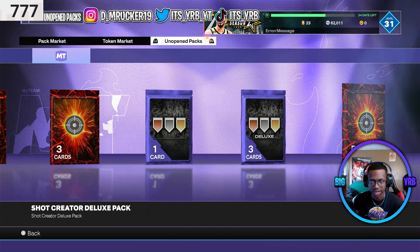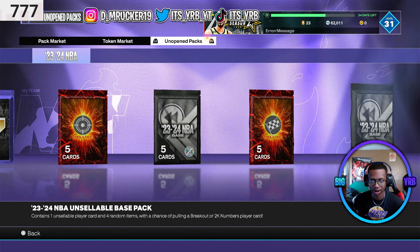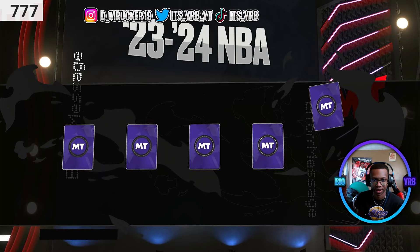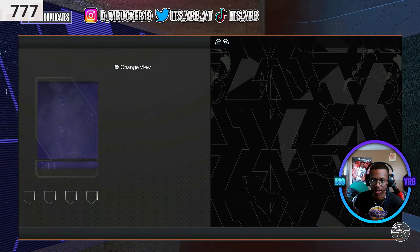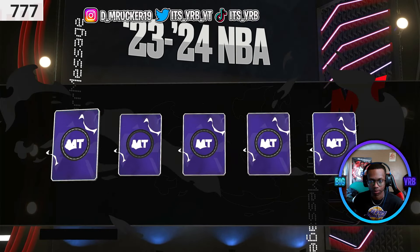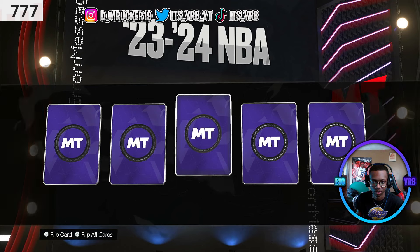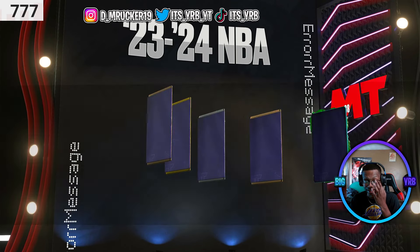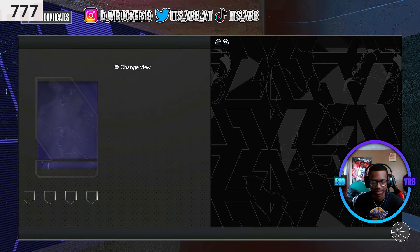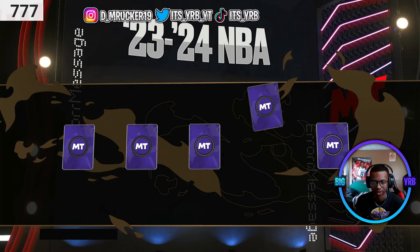Going to unopened packs — got a few base packs to open. Base ain't really that much but I'll take the free pack. Opening these base packs one by one. First pack, not expecting anything crazy. Got Zion — already had him. Out of another pack got Klay Bridges, an emerald. Last one — nothing good at all, nothing worth it.